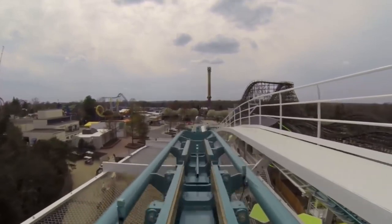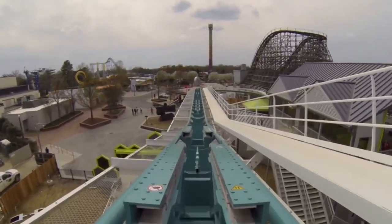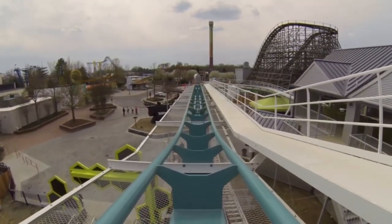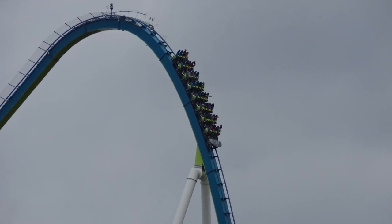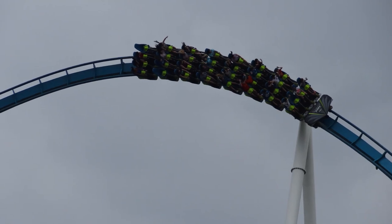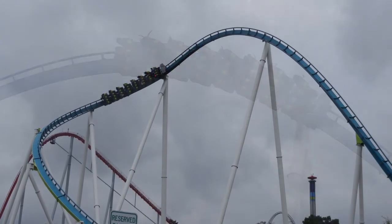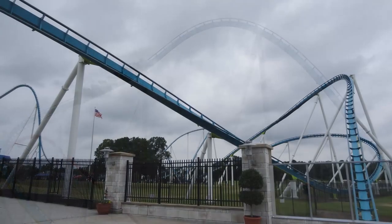The layout of Fury is great. It has a good variety of elements thrown into its 6,602 feet of track, ranging from low-to-the-ground twists and turns which focus on speed, to great moments of ejector airtime. Add to this some unique elements such as the treble clef and the hive dive, which provide unique combinations of forces and interactions, and Fury has a good mix of different types of elements to work with, especially when compared to some of the other giga coasters.